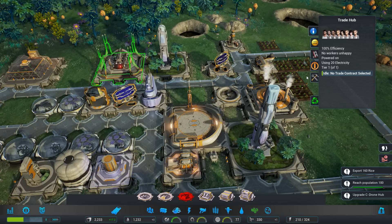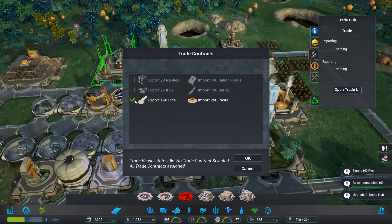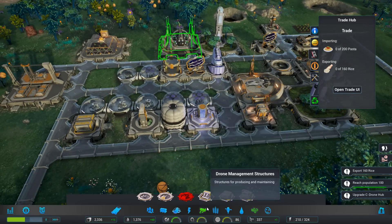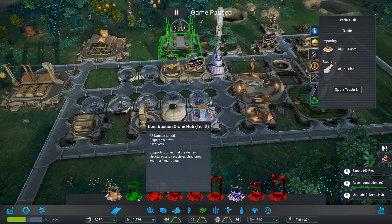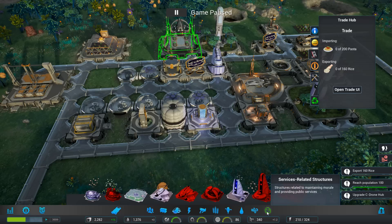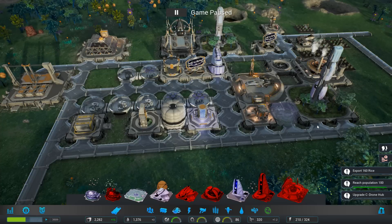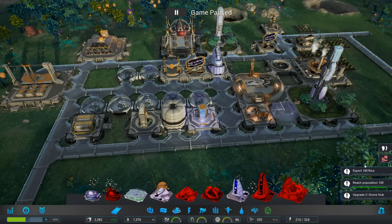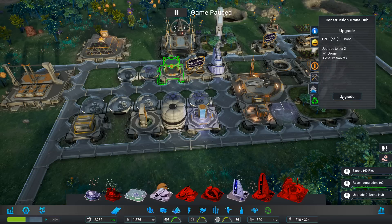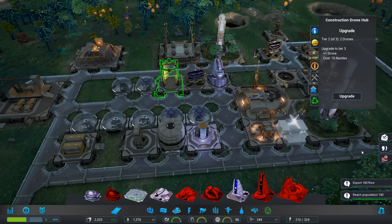Let's trade - open trade, 160 rice for 200 pasta - sounds good. There's the farm tier three and drone management structures - construction drone, police drone. Services-related buildings include a retail center, a park, a bar and grill, and a hospital. Export rice mission - upgrade the construction drone hub. Let this roll - that was good. Trade vessel arrived.